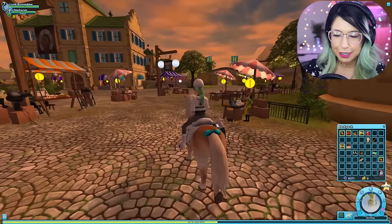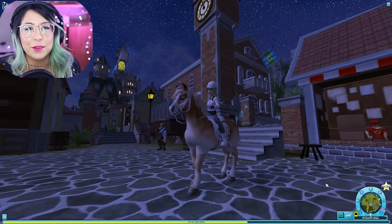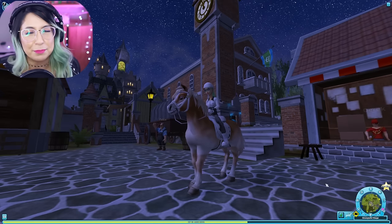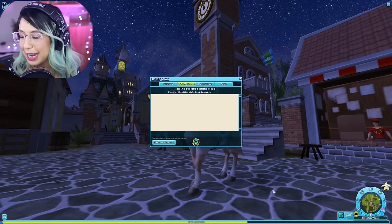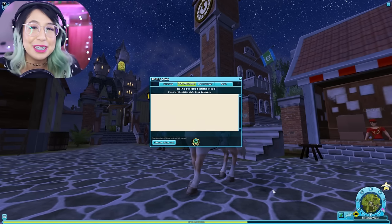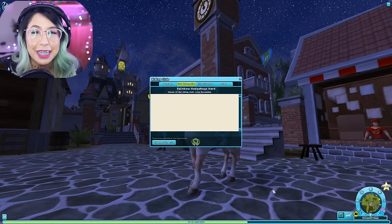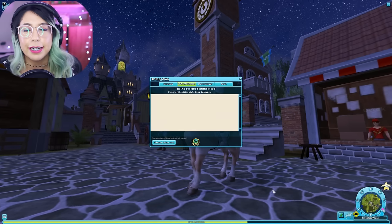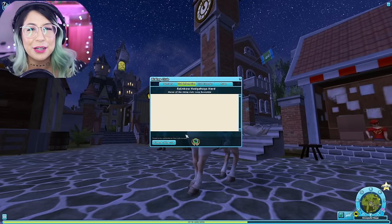Let's go ahead and take Dew Honey to my little stable so I can feed her. Before I end this video, I finally learned how to make a riding club. I must have been using names of other clubs, so it wasn't allowing me to create one. I randomly selected some names and came up with Rainbow Hedgehog Herd. If you want to join my riding club, just join Star Stable — you can download the link from the description bar below and join me in my club and we could be little magical hedgehogs together riding little magical ponies. Thank you for watching — I will see you all in my next video. Bye!